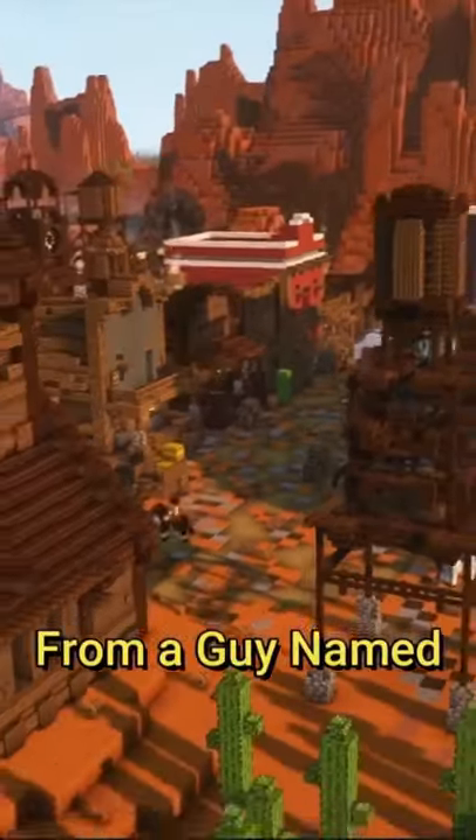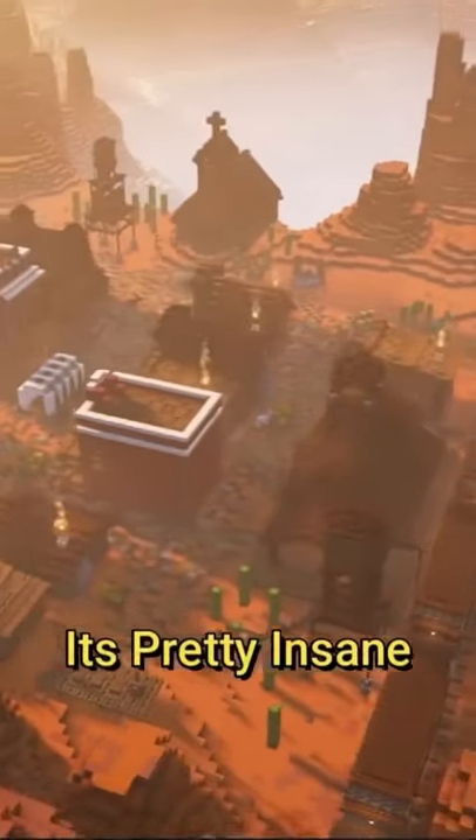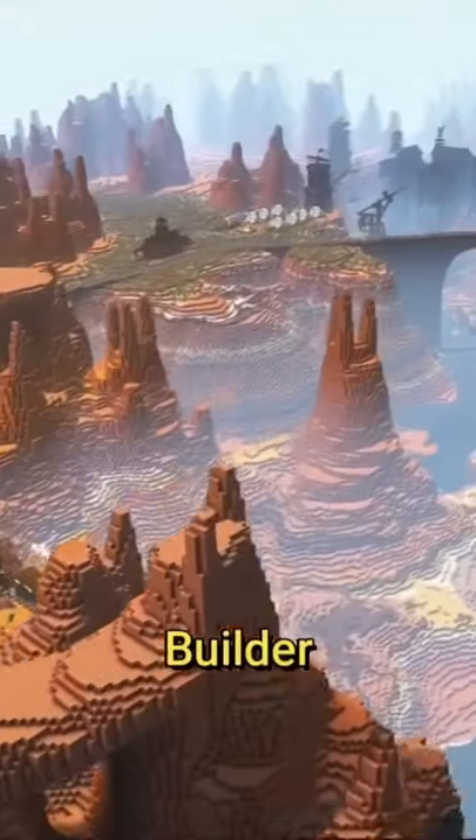These next clips are from a guy named Tricksy Blocks. This guy is pretty good at building — it's pretty insane honestly. He built this beautiful western-themed town in a custom-made mesa biome. Very good builder.